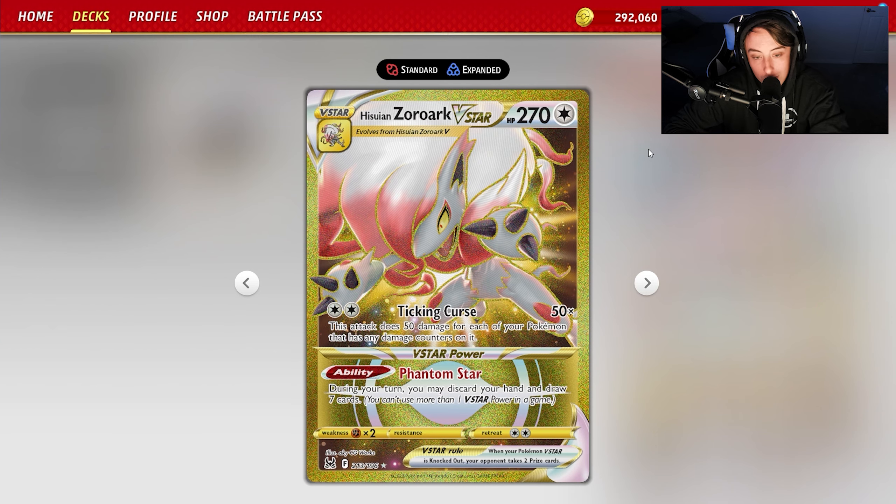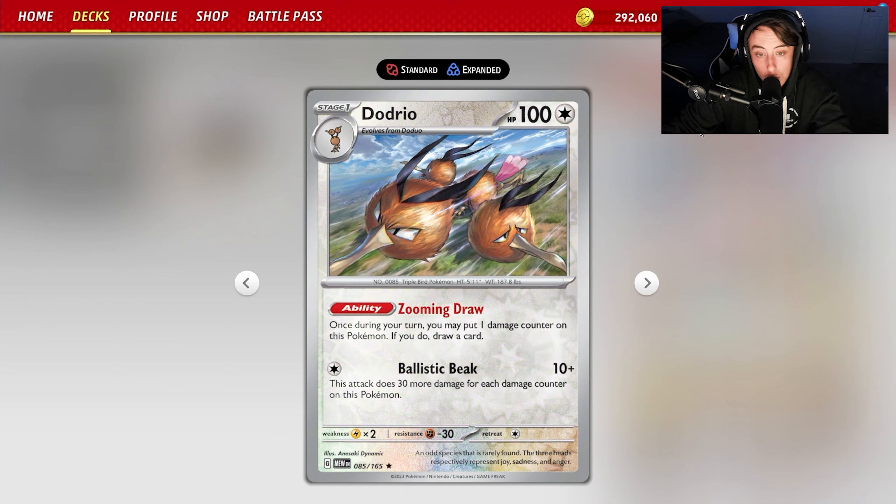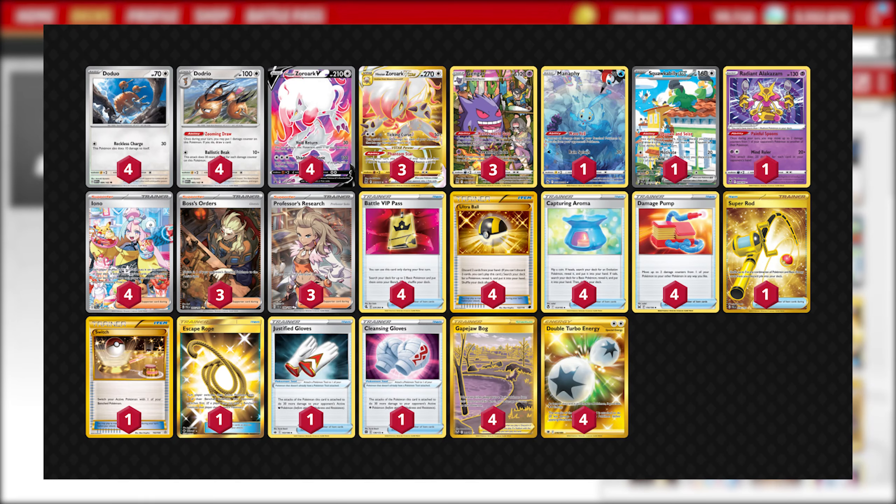This deck is just streamlined for fun. If you use a Research into Phantom Star, that's 14 cards. On top of that, if you have four Dodrio on board, that means you're seeing 18 cards — almost a third of your 60-card deck in a single turn through the use of a supporter, an ability, and a VSTAR.